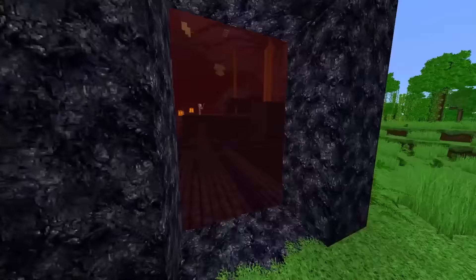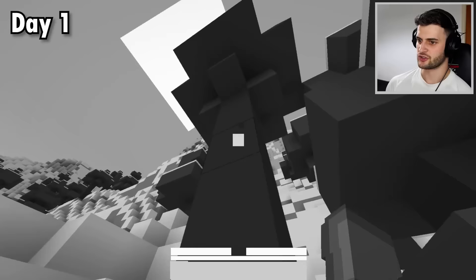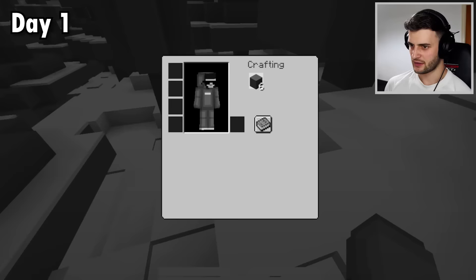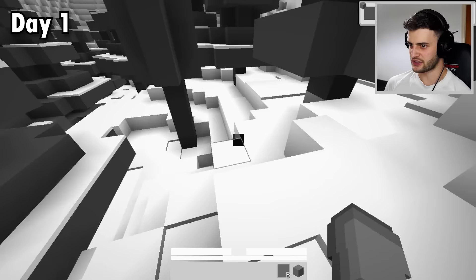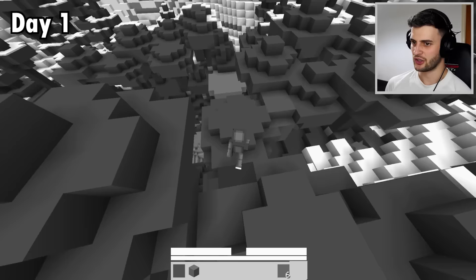So this is the world. This is what I'm working with. I'm falling in powdered snow. I think these are trees — I'm getting spruce. I don't think Minecraft has ever looked this bad. Can't even see the crafting menu. I've got planks, got my crafting table and my sticks, and I've got a wooden pickaxe. So now I'm going to attempt to find stone.